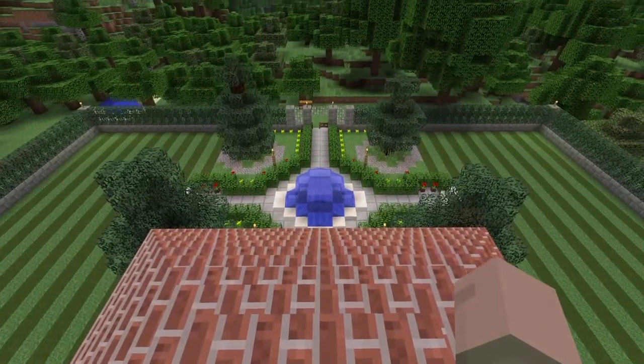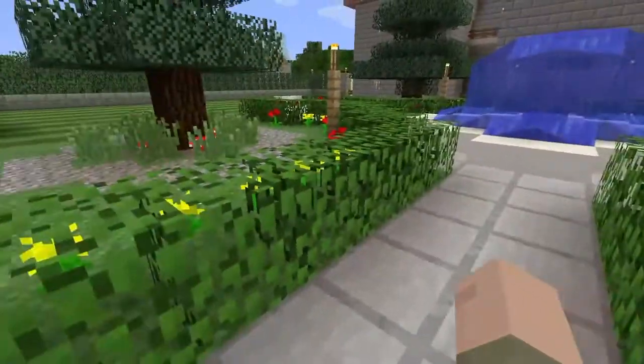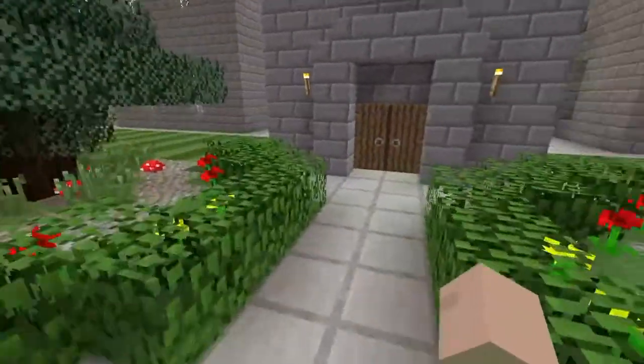We'll start with an aerial view of the front garden showing the majestic lawn, and here we are back on the ground level. Look at this fountain - this is one of my favorite fountains that I've ever made.